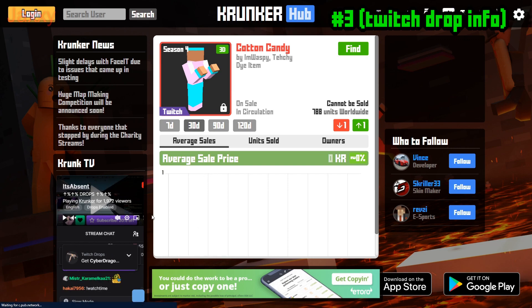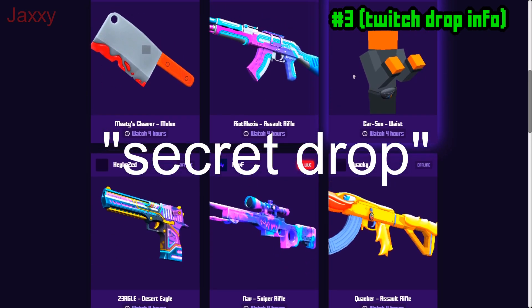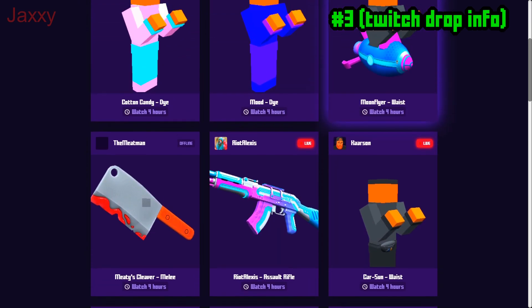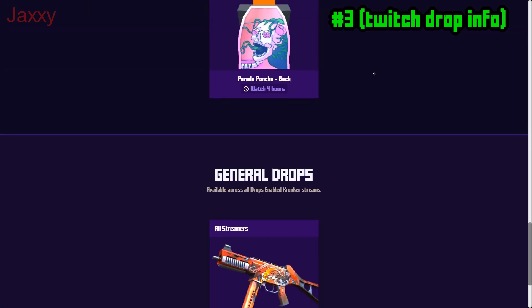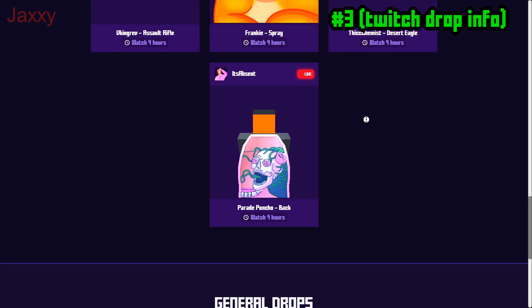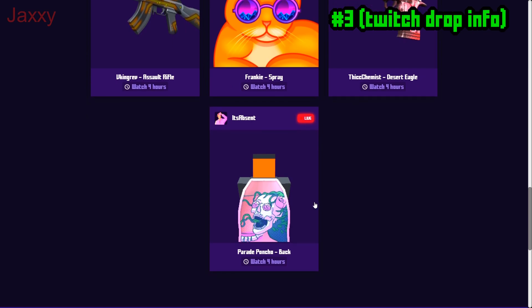Now let's get into how you can get these drops. Scroll all the way down — you can also use the middle mouse button to scroll quickly. Right here this streamer is live, so you can see their status.